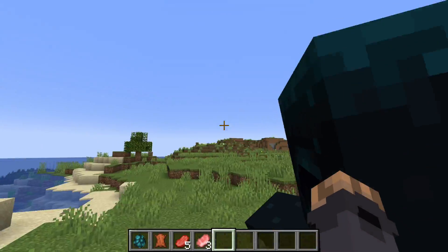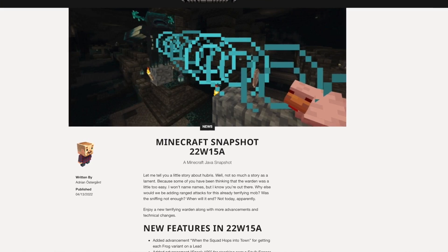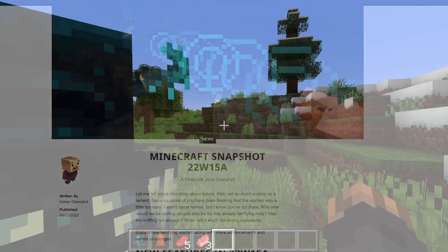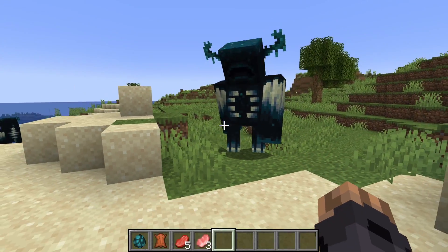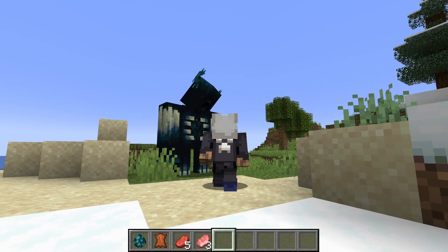Welcome back everybody to another video. I hope you guys are doing great and having a fantastic week. Today we got a brand new snapshot called 22w15a introducing a new ability for the warden. Meet my friend — he doesn't care about me but that's not the point.